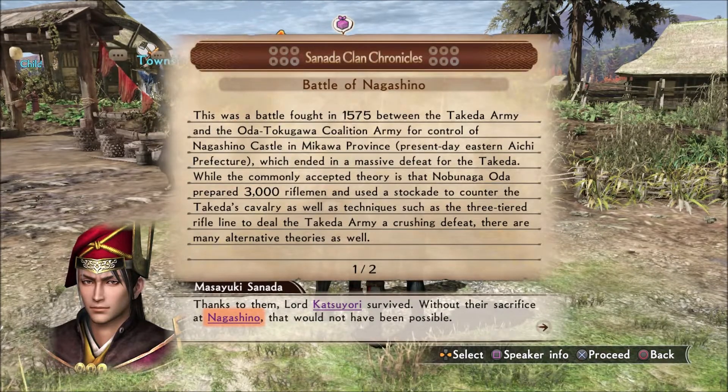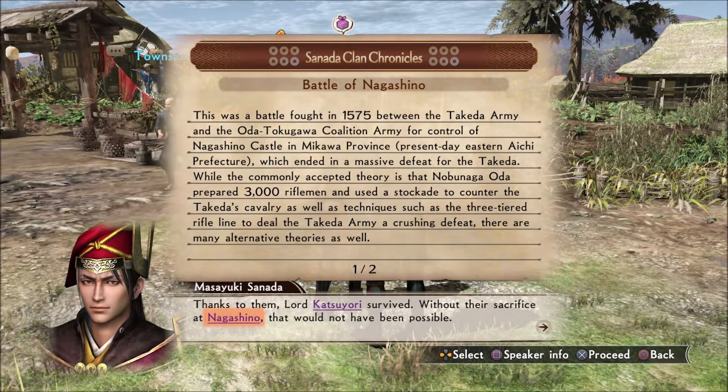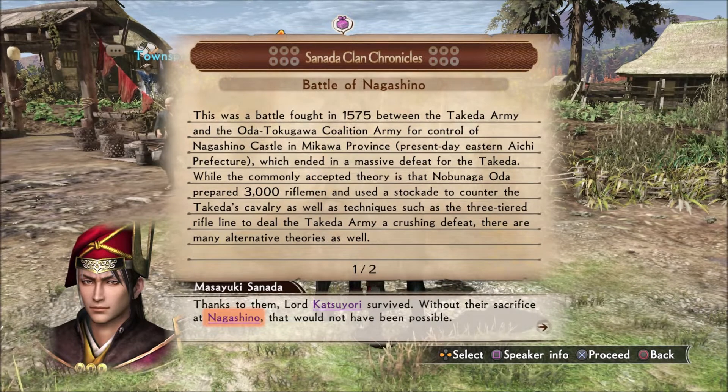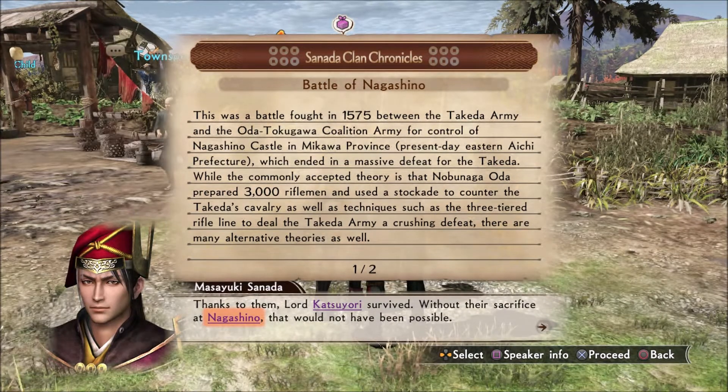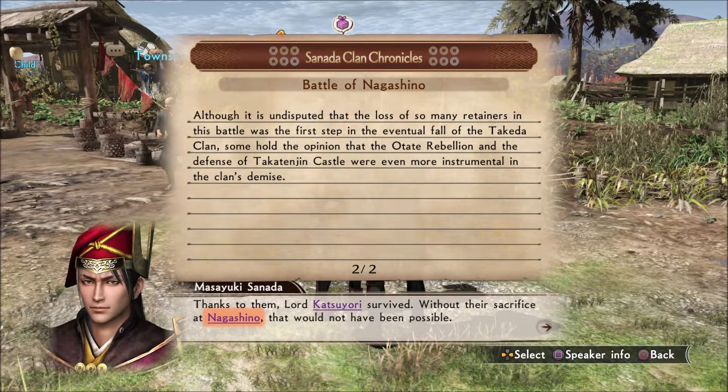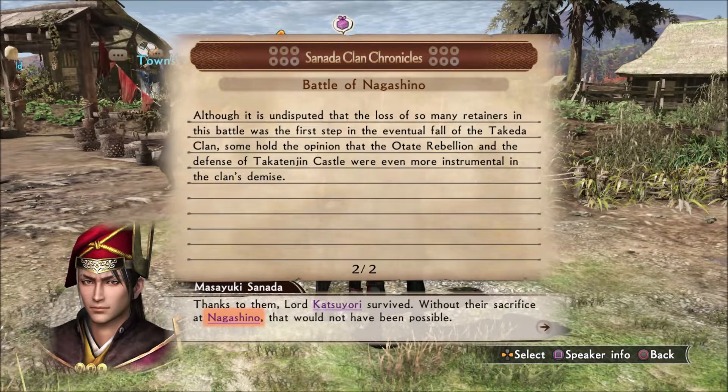Battle of Nagashino — this was the battle we just fought. Battle fought in 1575 between the Takeda Army and the Oda-Tokugawa Coalition Army for control of Nagashino Castle in Mikawa Province, present-day eastern Aichi Prefecture, which ended in a massive defeat for the Takeda. While the commonly accepted theory is that Nobunaga Oda prepared 3,000 riflemen and used stockades to counter the Takeda cavalry, as well as techniques such as the three-tiered rifle line, there are many alternate theories as well. Although it is undisputed that the loss of so many retainers in this battle was the first step in the eventual fall of the Takeda clan.